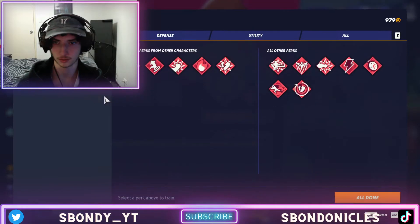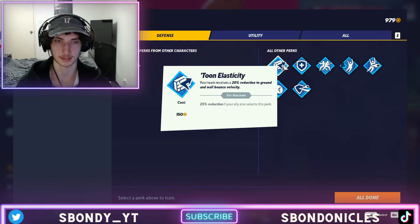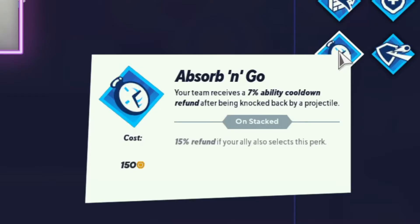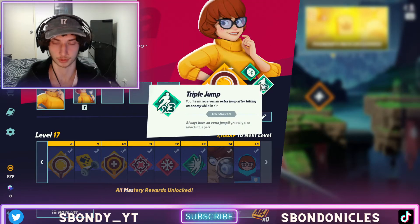None of the defense perks are really ones I use. Kryptonian Skin is all right but not the most useful. Tune Elasticity is okay for ground reduction, but Wall Bounce Flossy isn't really relevant. The rest are very average — you can use the 7% ability cooldown refund after getting knocked back by a projectile, but that relies on you getting knocked back by a projectile, so it's not something I'd really use.